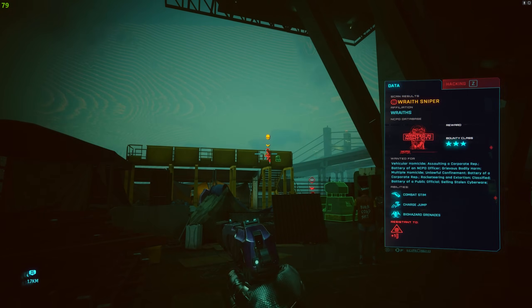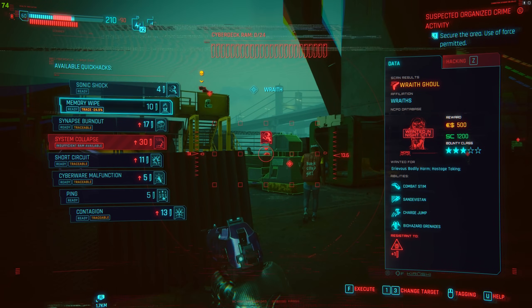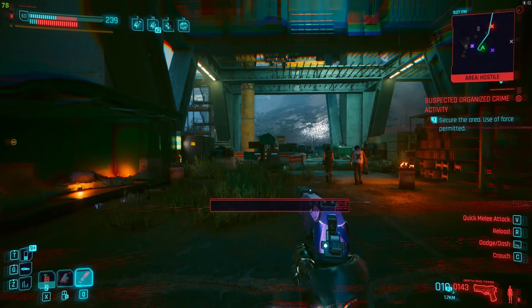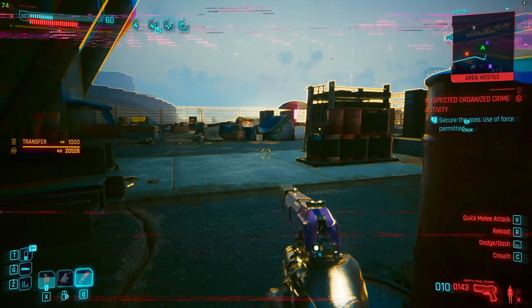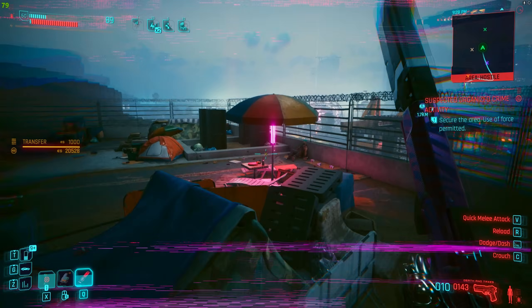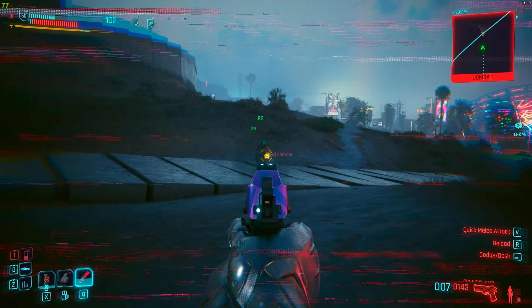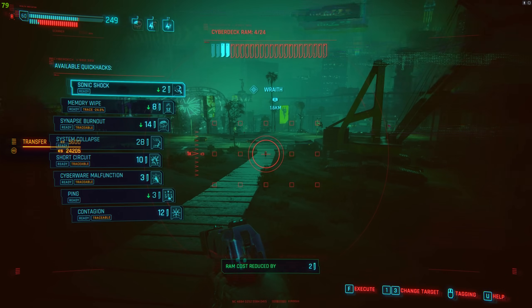Here are more elite enemies. I don't have enough RAM, so I Overclock, use System Collapse on the first one, and on the second guy I use the Sonic Shock and Synapse Burnout combo. And the last guy — I got enough RAM, so I just System Collapse on him. And that is area clear.